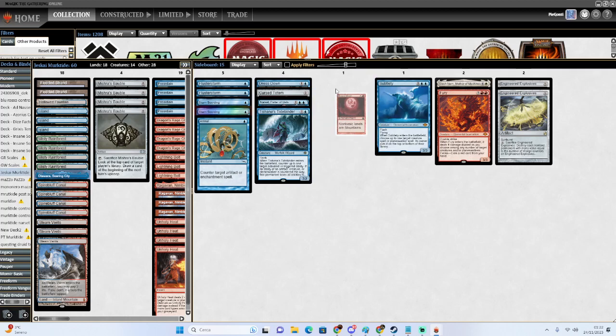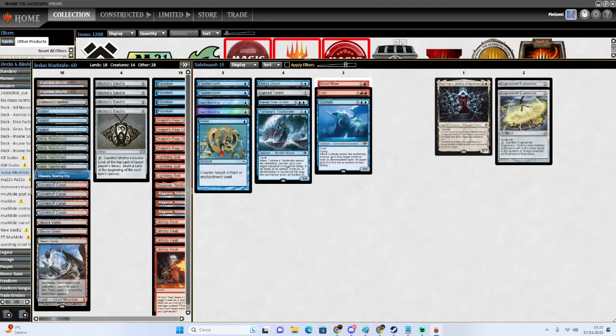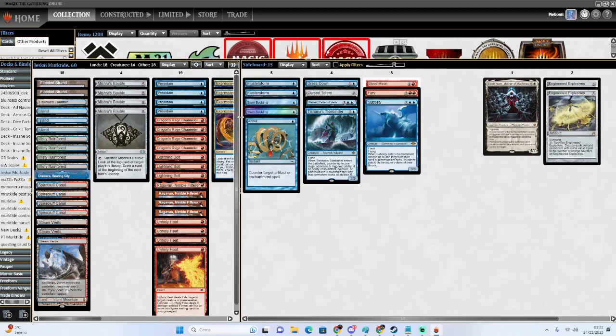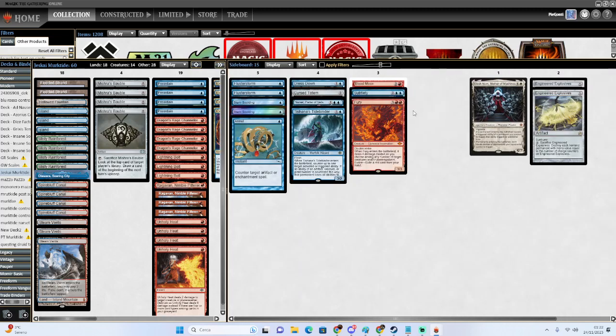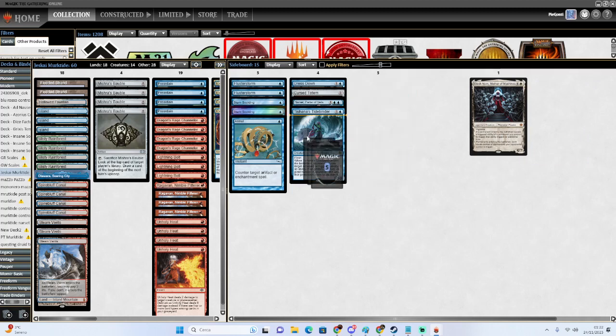Blood Moon is mostly for big mana but also useful versus Four-Color sometimes. Subtlety and Fury just potentiate the copies we have in the main, and especially versus Slayline decks it's fine to bring those in and cut some Murktides or DRCs, so you're less graveyard-reliant. Then we have Engineered Explosives, mostly for Rhinos but also for Scales, Hammer Time, and random creature decks you face in leagues like Merfolk.